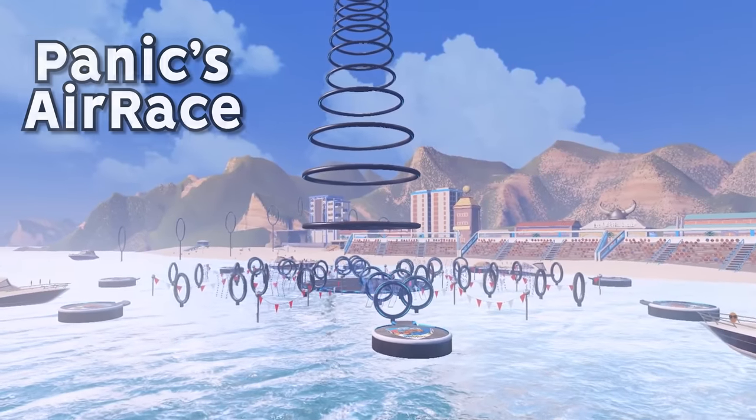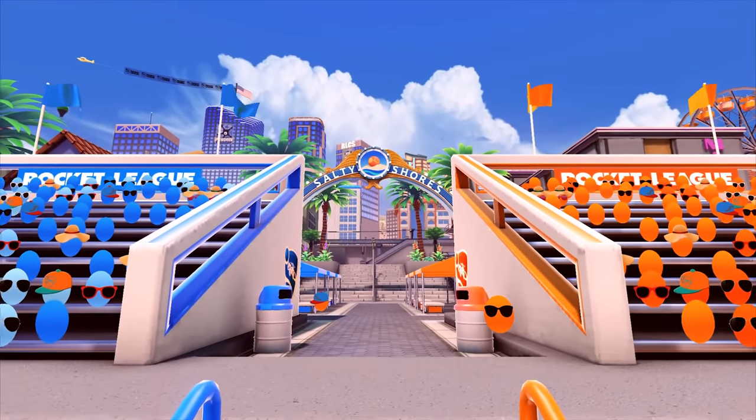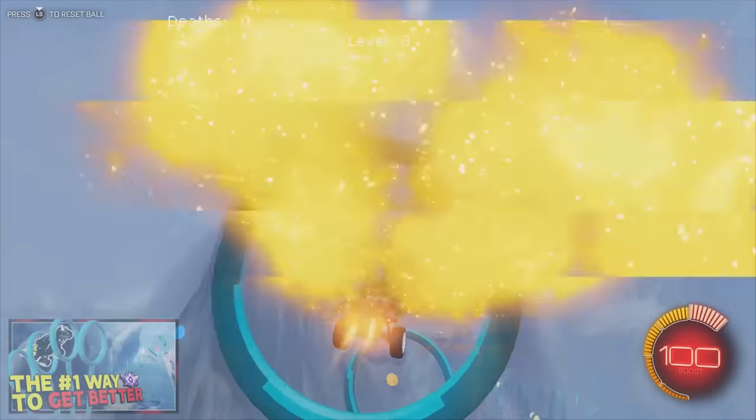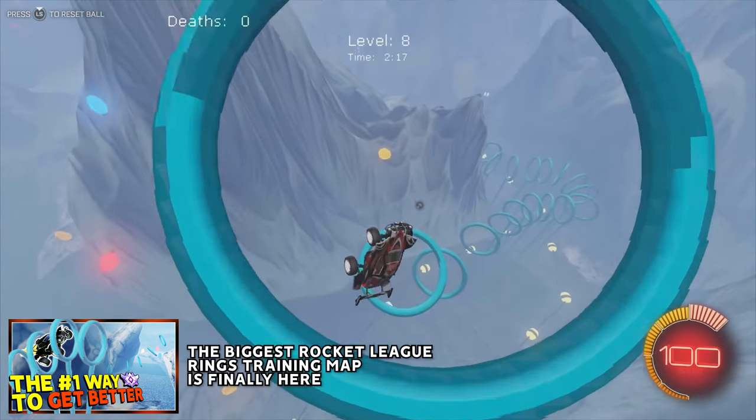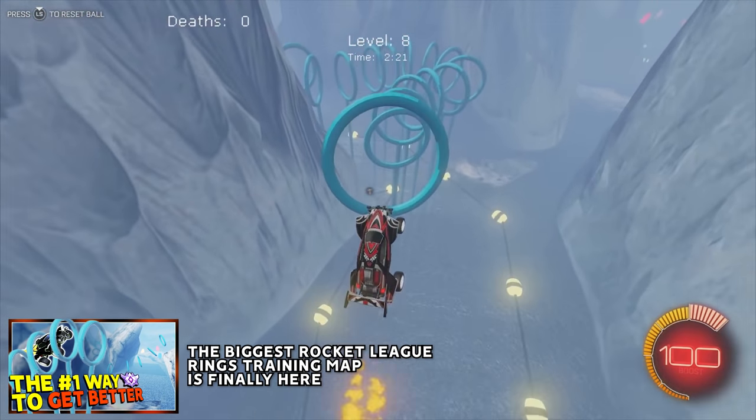Today I present to you Panic's Air Race. This map is set in the islands of Salty Shores, and Panic said that he was inspired to create this race from the Ice Rings map I made a while ago. For those of you who didn't see that Ice Rings map, I created it to help with air control and give players something else to play in training other than free play.